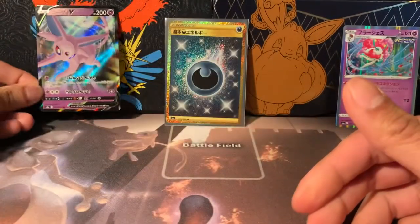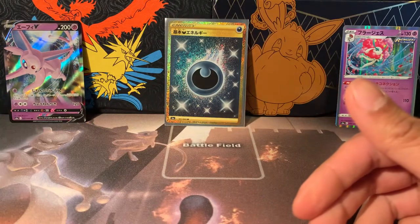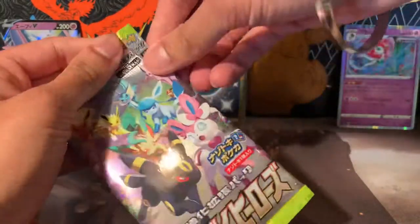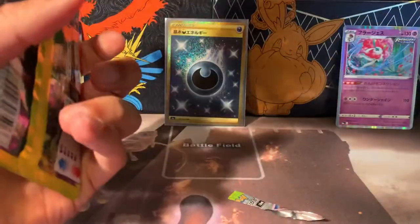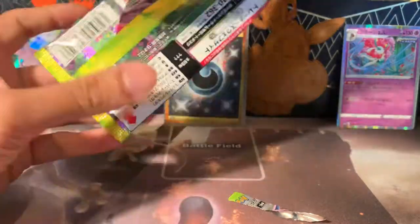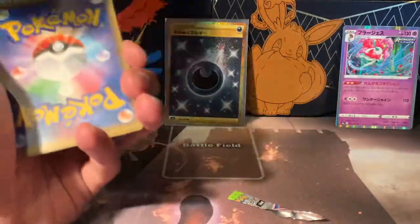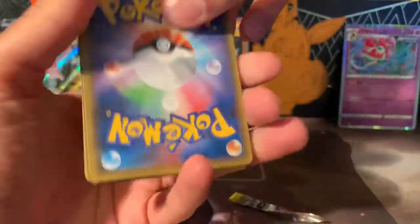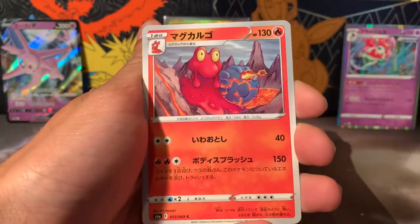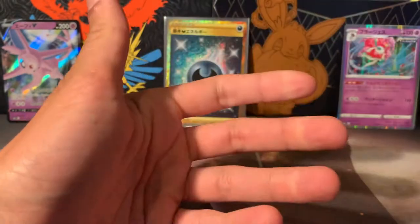The V-MAX alternate art version of Espeon is only in the special box. There's Leafeon, Glaceon, Sylveon, and Umbreon alternate art V-MAXes you can get. Otherwise all the other evolutions get V cards as well. Some of the V-MAXes you can only get in the special V-MAX boxes, which is unfortunate.